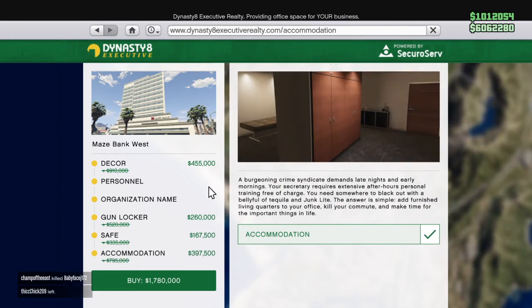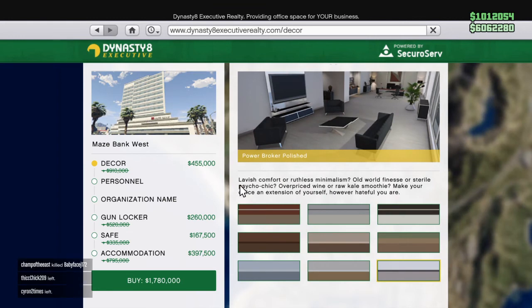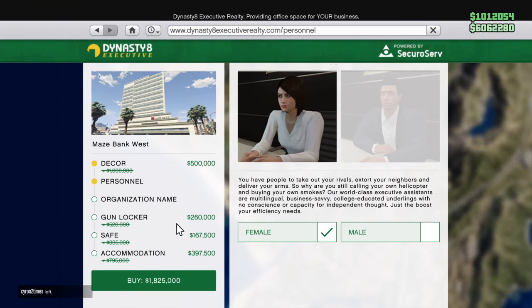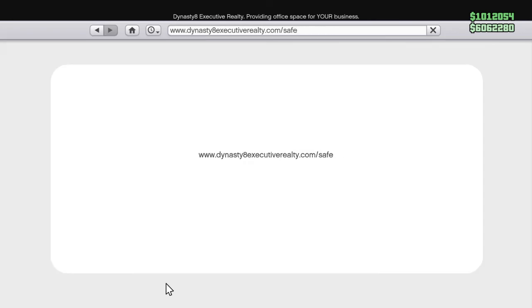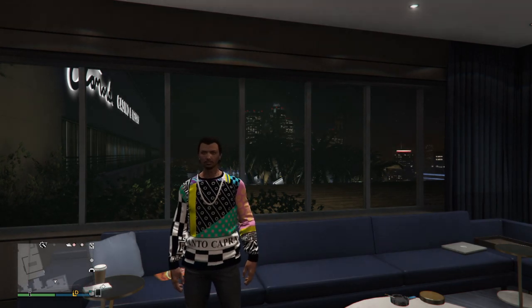Accommodation is right there. So even if you want to put the most expensive decor — Power Broker Ice — even with the cheapest office, Maze Bank West, it's still only $1.8 million, which is extremely cheap for how much you could be spending. See y'all in the next one. Peace.